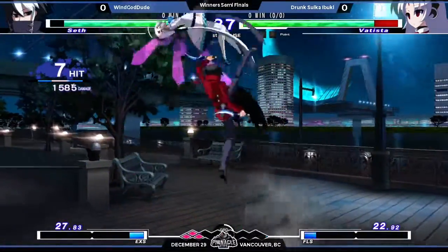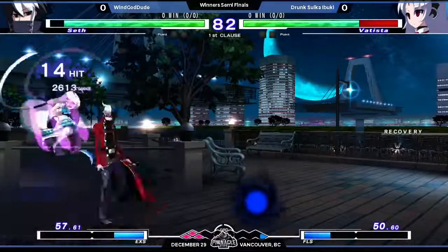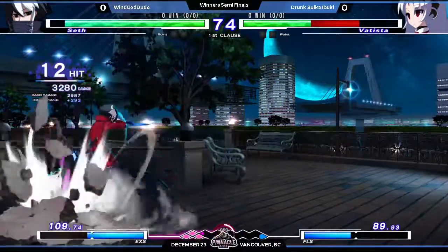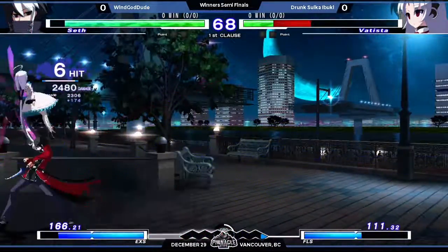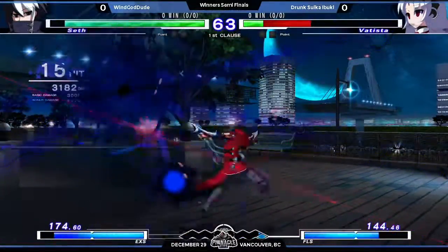That's the low. Find the 2A. Getting Batista in the corner. It blocks the flash kick. Knowing CJ wanting to do that kind of thing — CJ and Batista players in general with the flash kick in the corner. What do you have about the command grab? Is that an aerial command grab? I believe it just locks them on the ground.